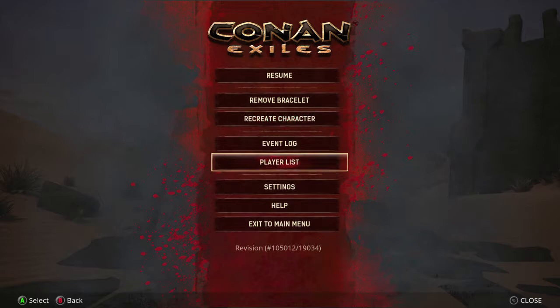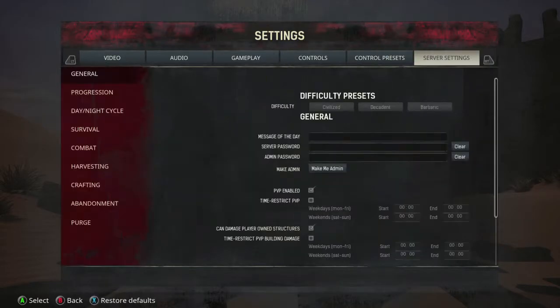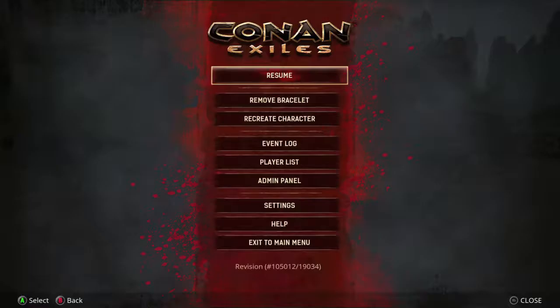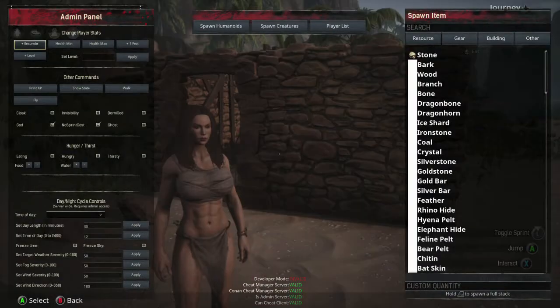Once you hop in, just hit the back button. Go to settings — you want to right trigger your way over to server settings. Make sure you make yourself an admin. This will allow you to use the admin console, so make sure you use that. Go to the right column, which should be the item spawn.